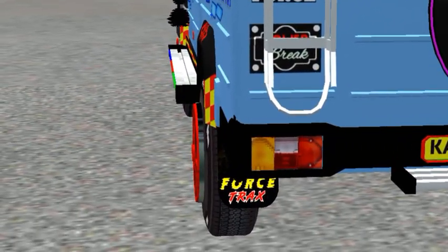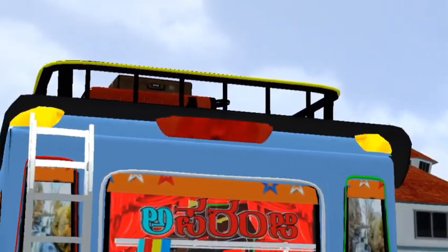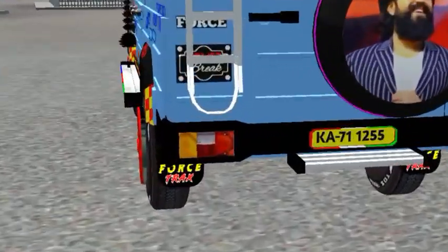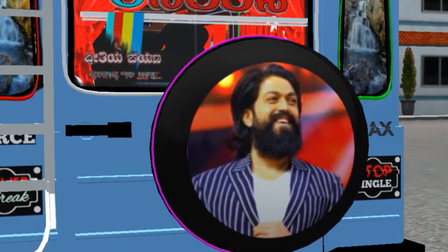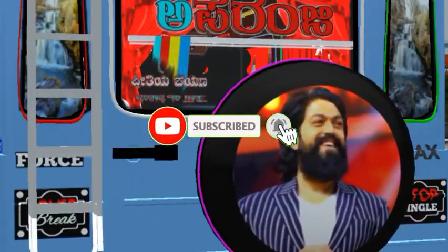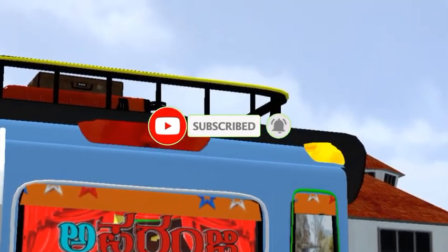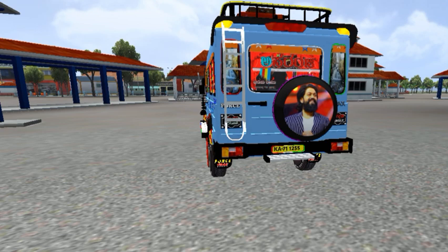Here we are making this livery, and we also have the livery driving games. We are creating the Mood crate in Karnata. We will support them — the link will be in the description box. We will also support them in front and back.